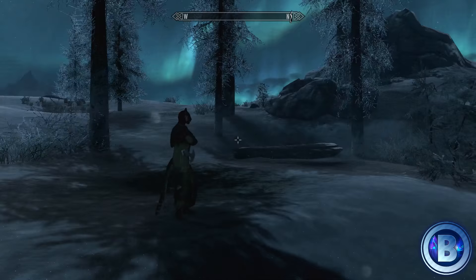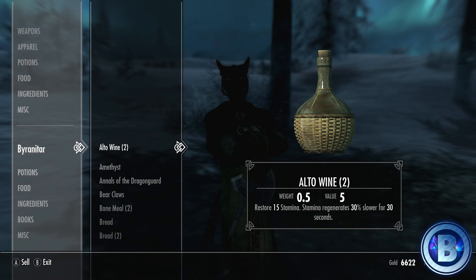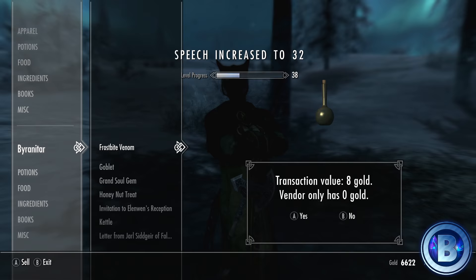So after fast traveling to Dawnstar, you want to look for this cat-looking person here. Sometimes they won't be there straight away, so you'll want to keep waiting in blocks of 24 hours or fast traveling about just until they appear. When they do, all you need to do is sell everything that you have to them.